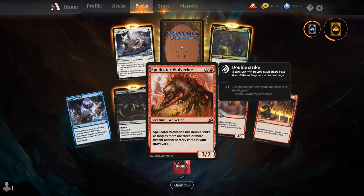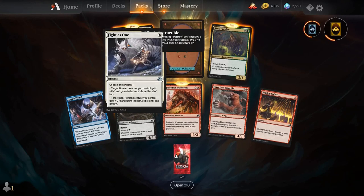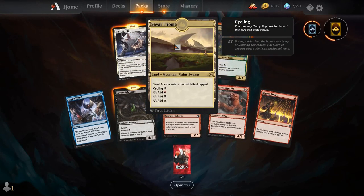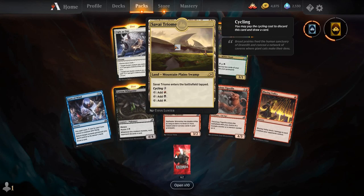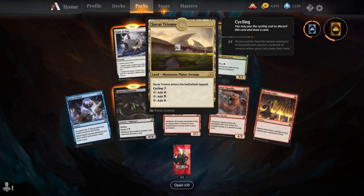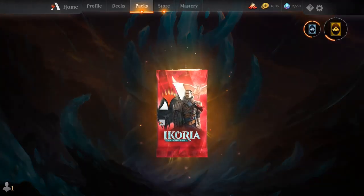Gust of Wind, Cavern Whisperer, Spell Eater Wolverine versus Tigerzilla, Blazing Volley, Skull Prophet — I've seen this get some experimentation for standard thanks to Star City Games. Fighters 1, this actually seems like a pretty good little combat trick. And our rare is the Savari Triome. This is the rare land cycle for this set — lands which have three of the basic land types, meaning they can be fetched if you're playing fetch lands. They add either one of any color, you can cycle them for three, and they enter tapped.